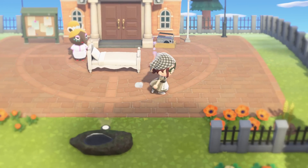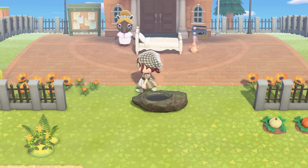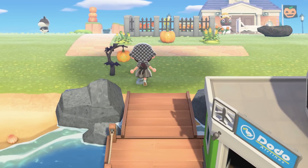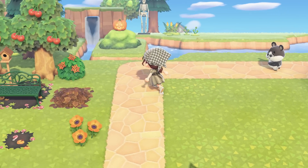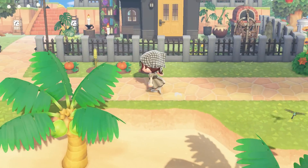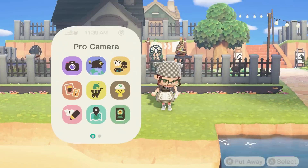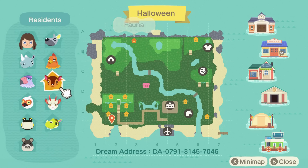First things first, we do have a jack-o'-lantern themed island flag, which is a good start to this town being fully Halloween themed. It looks like they don't have too much stuff at the entrance, but we do have some spooky items. This little area with the flowers is cute. They have more stuff over here and it looks really built up. Let me check out the map — they do have Fauna, which is a problem. I like how Fauna is off by herself, exiled from the rest of the crew.